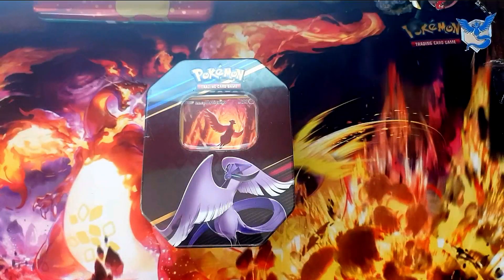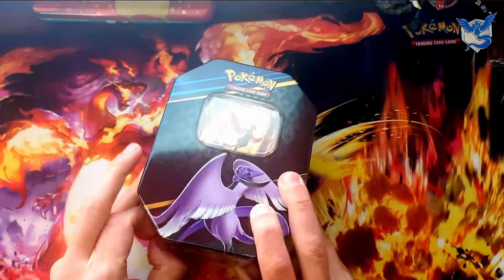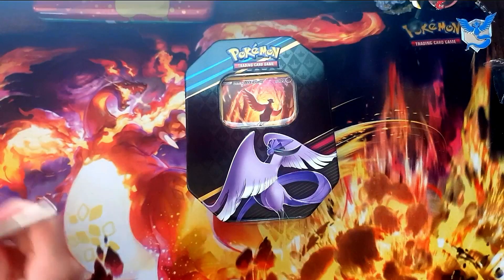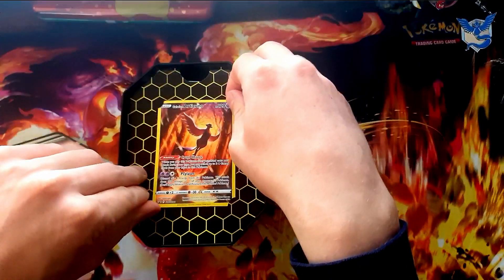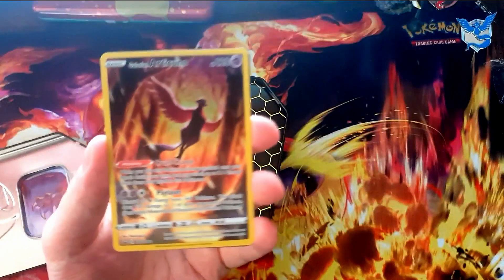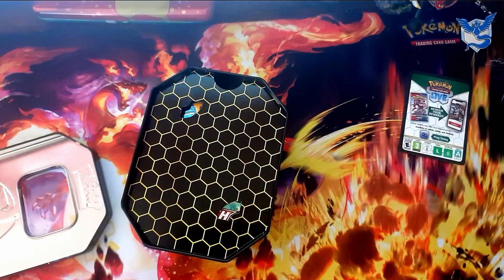We're back! As promised, we're doing the third tin of this series. The Galarian Articuno one is amazing. In once more with some lovely Crown Zenith. Let's hunt for some rares. First we get the promo card of this set, the Galarian Articuno. Number 282 - it's all three mystical birds complete right there. Of course we also get a code card.